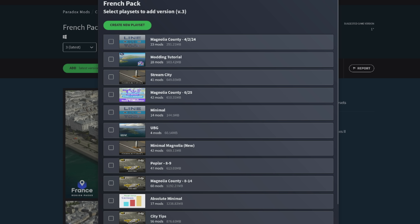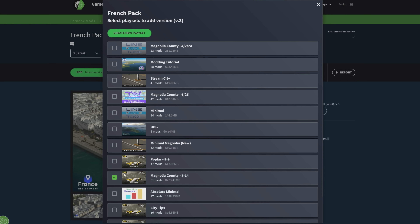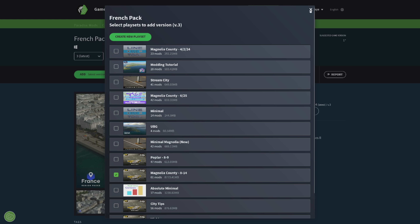To add the France region pack to your game, head to Paradox Mods either in-game or via a web browser and search for French pack by Cities Skylines Official. Once you find it, adding it's just like adding any mod to your game. You'll just want to add it and select the playset that you want to add it to, and once you do that, it'll immediately start downloading.